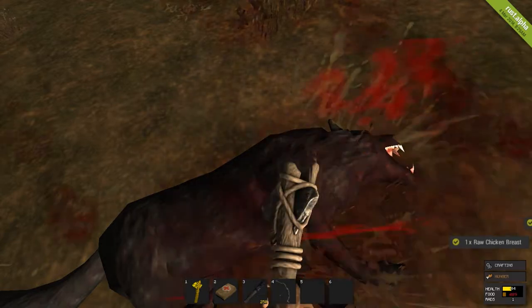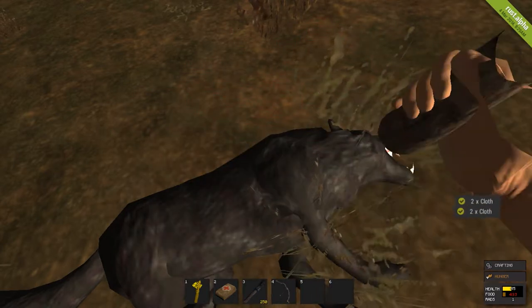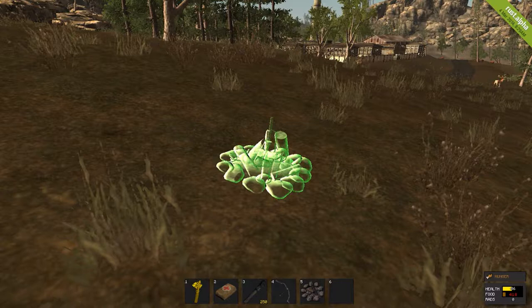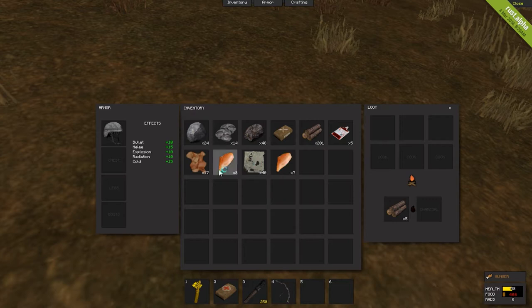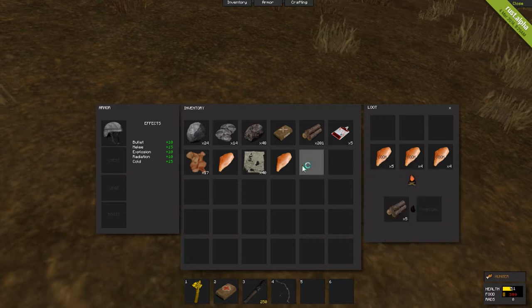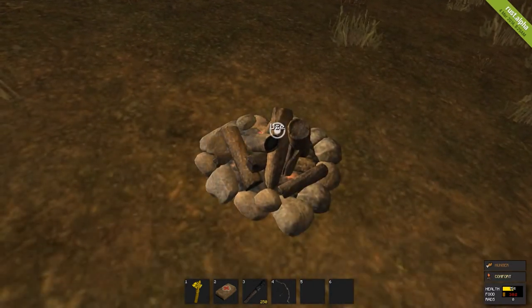This campfire can be used to cook your meat. It takes about 30 seconds for every two meat you put in. Drop the campfire down and hold E on it to open it up. Right-click your meat and split it — try to split it into three equal portions so they cook at the same time. That's the fastest way. Press E and let it cook. Beware not to eat raw chicken because it will make you sick and you'll throw up until you die.